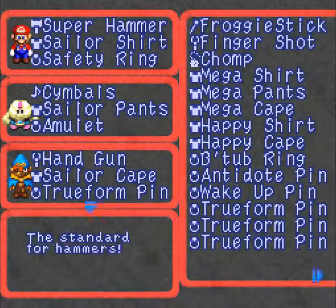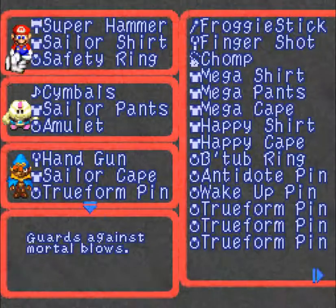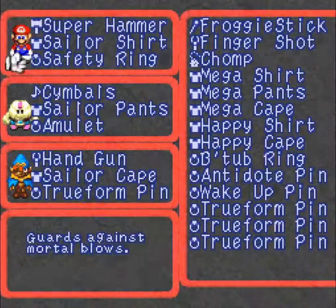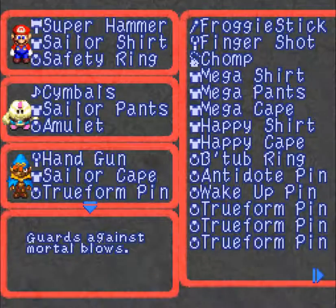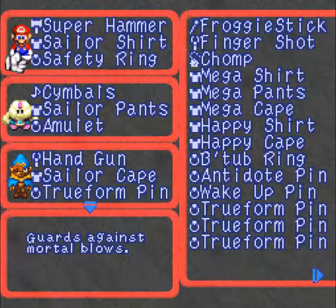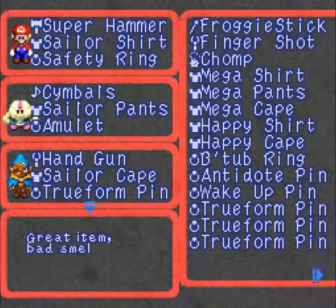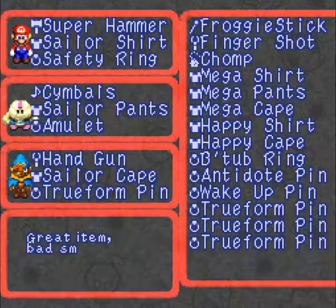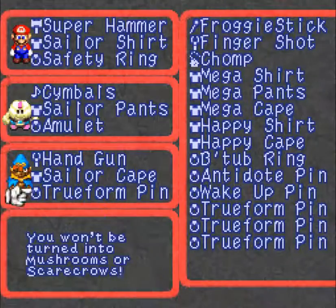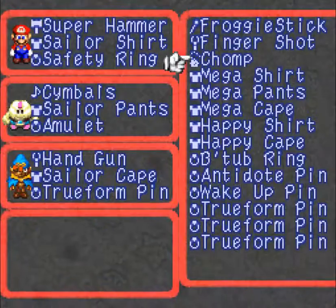Let me show you my quips. Mario's got a safety ring, which I got in the sunken ship behind a pile of barrels — I had known there was a door behind there, didn't know how to get to it, and I got to it. I put an amulet on him, got him some sailor pants. I think we're going to be good.